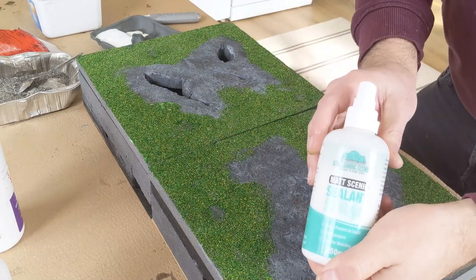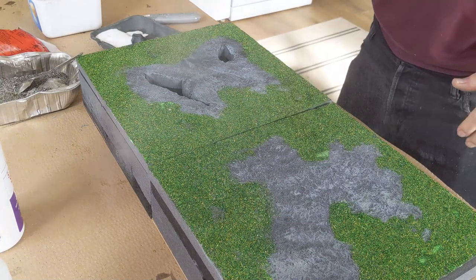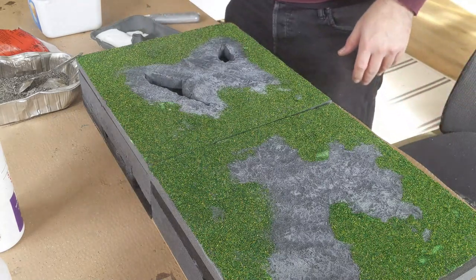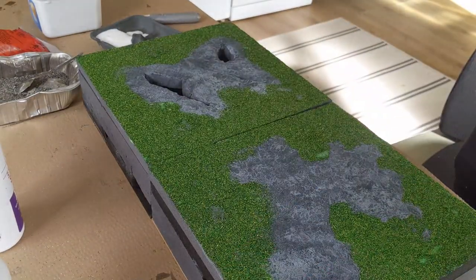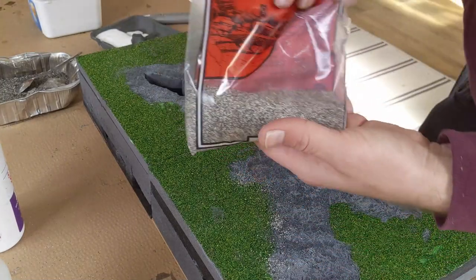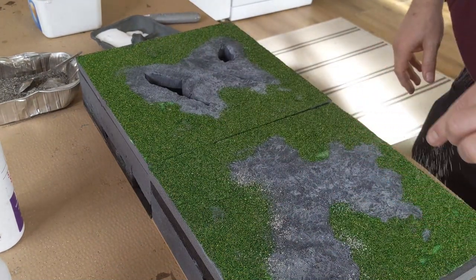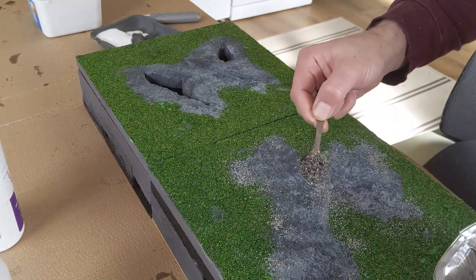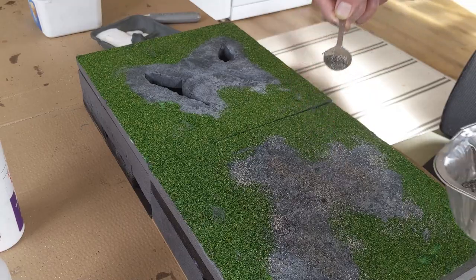I'm just going to do a couple more things here. I've got some Matte Scenic Sealant Spray and I'm just going to cover these tiles. This will help do two things for us — it's going to help keep that flock down, and it's also going to put a bit of glue on the surface. Then I'm going to sprinkle some grey stone to break up the lines between grass and stone.